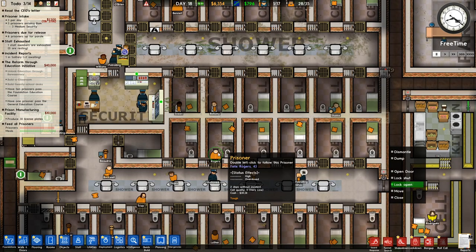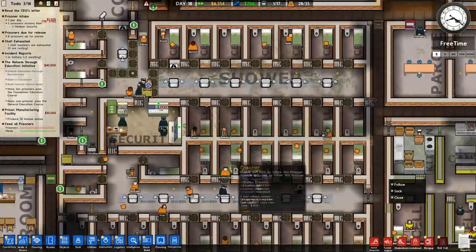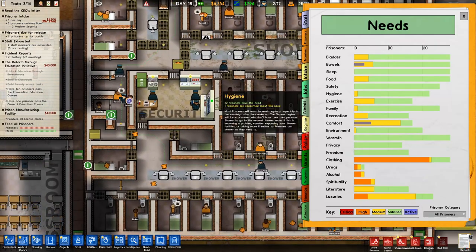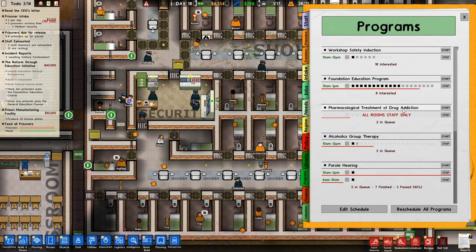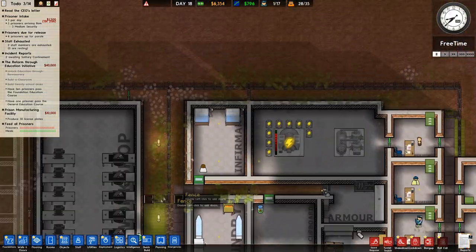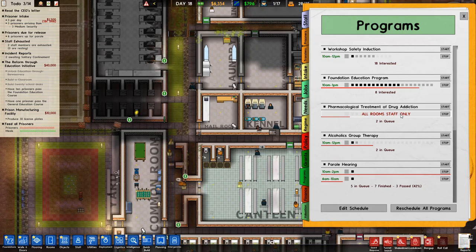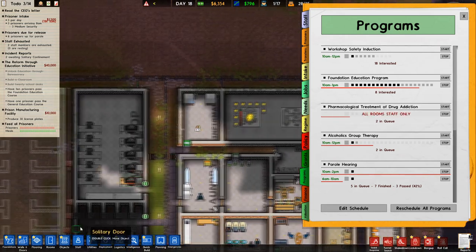Overdosed — oh no, that's not good. Let's get a doctor down here. I'm pretty sure this happens automatically but I'd rather do it sooner. She's on the way. How is our drug addiction program going? That's not cool — the infirmary is set to staff only, so that's probably not going very well at all. How about now — is that better? Infirmary — infirmary all rooms staff only?